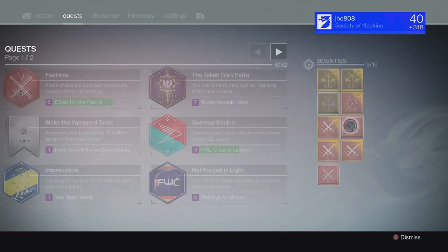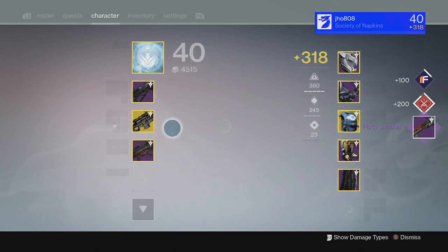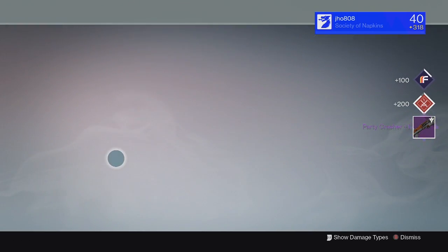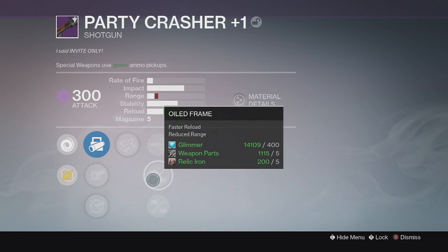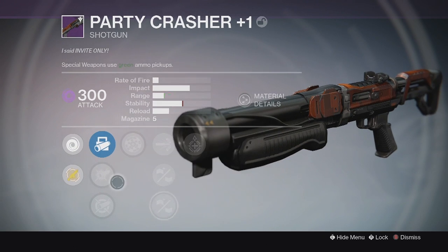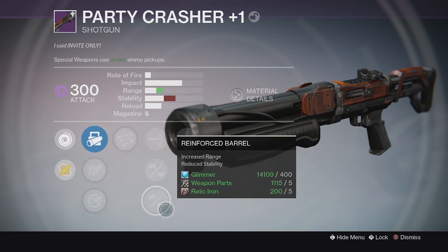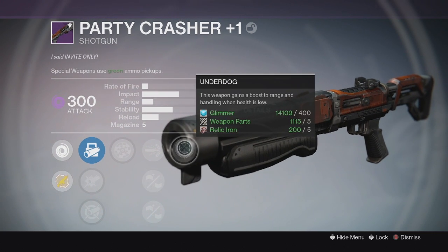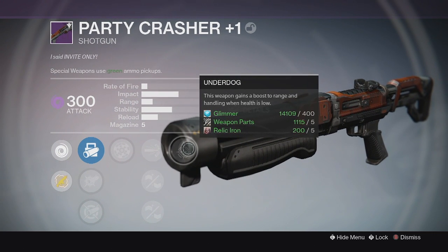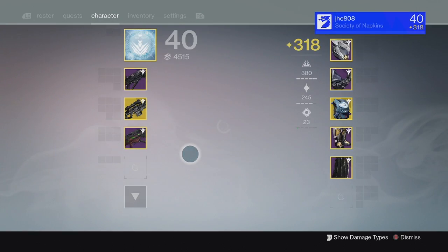Moving on to my next character on my Titan — we ended up getting a Party Crasher Plus One Shotgun at 300 Attack. The perks on it were actually really good. I ended up getting Range Finder on it with Reinforced Barrel down the middle, and the last perk was Underdog, I believe. I actually haven't gotten a Range Finder Party Crasher up until this drop, so that was actually a really lucky drop. I'm definitely going to keep this one and try it out.